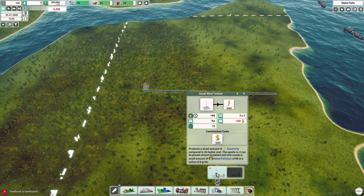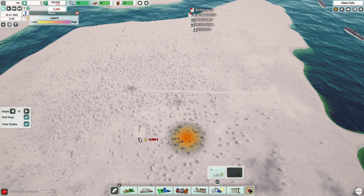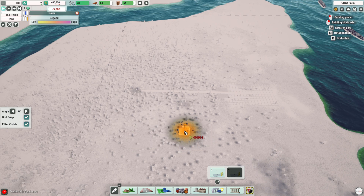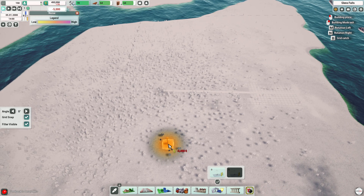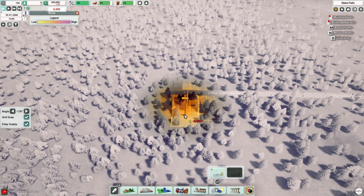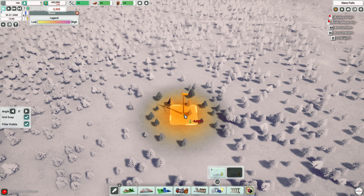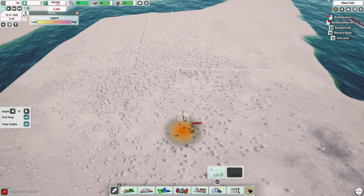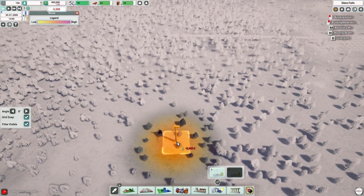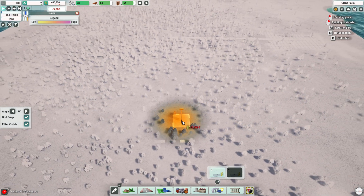Electricity, electricity. This doesn't have to be on a road and apparently it doesn't matter where you put it — they'll get power no matter where it is. So I'm gonna put it out here. It doesn't need to be by a road so I really don't care if it's even, but I would kind of like it to be. We'll just put it out here.